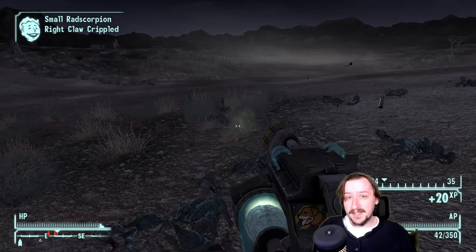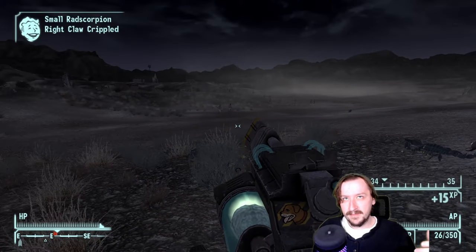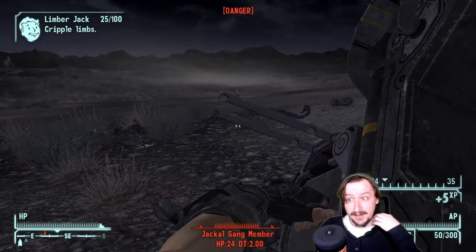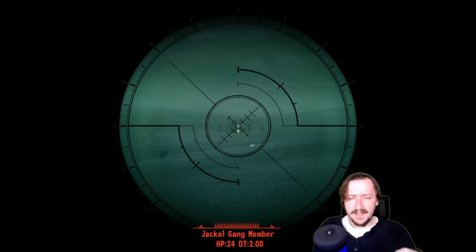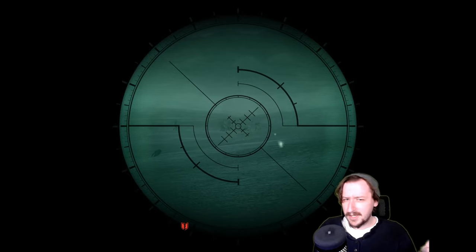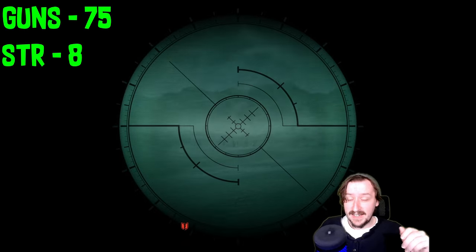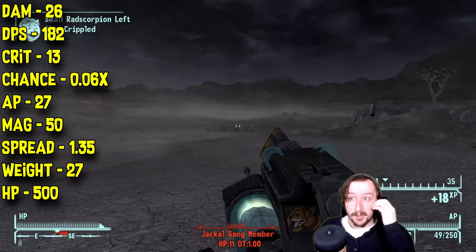The K9000 gun is given to you at the very start of Old World Blues as your main gun, since Old World Blues doesn't have a lot of guns — it's mostly known for energy weapons. These use different ammos: the K9000 uses .357, while Fido uses .44. For basic stats, the K9000 requires 75 guns and 8 strength. It does 26 damage per shot, which is fairly decent as the only full-auto version of a .357 gun.